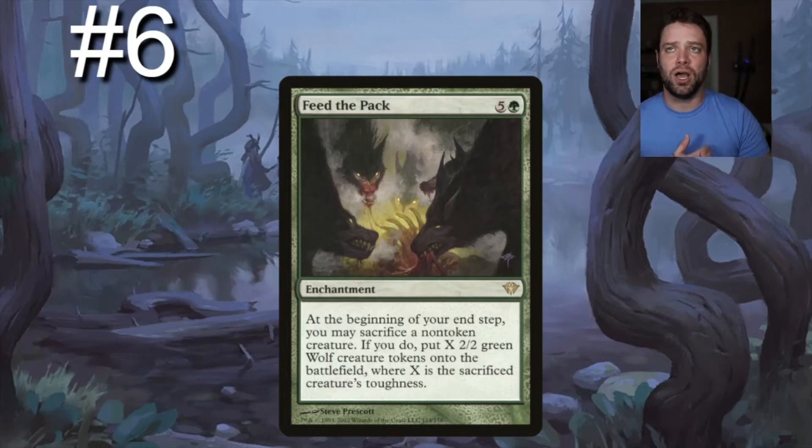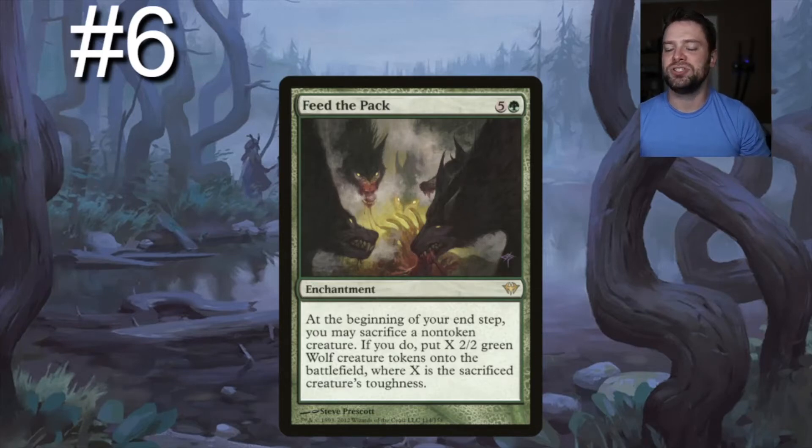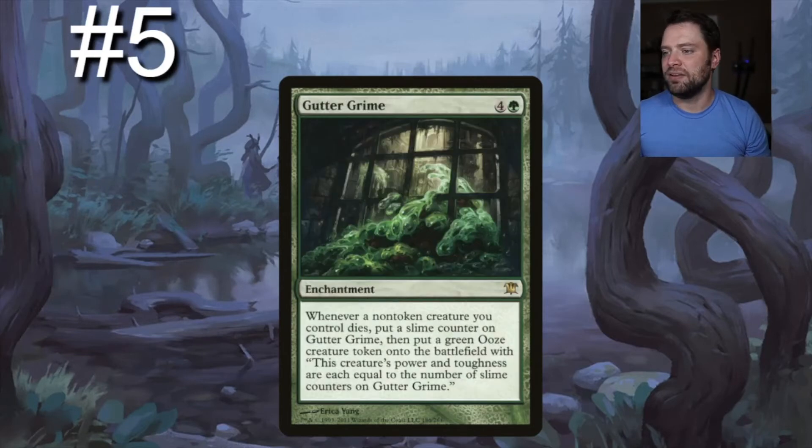Number six on our list is Feed the Pack. This is a really great card for anything focused on toughness — one green, five generic. At the beginning of your end step you may sacrifice a non-token creature; if you do, put X 2/2 green Wolf creature tokens onto the battlefield where X is the sacrificed creature's toughness. Whenever an X-power creature enters the graveyard, it checks what power it had on the battlefield, so a 10/10 Hydra gives you ten 2/2 wolves.